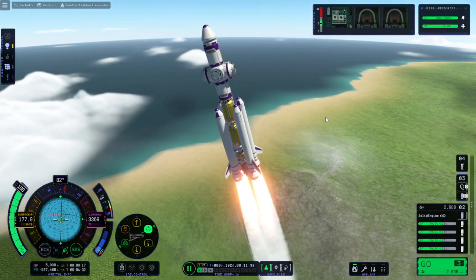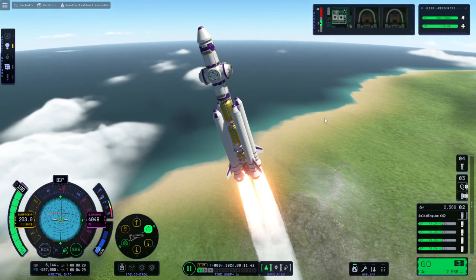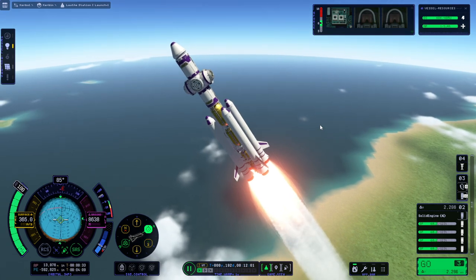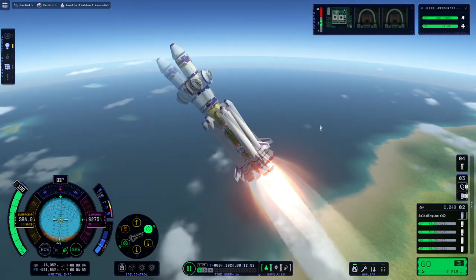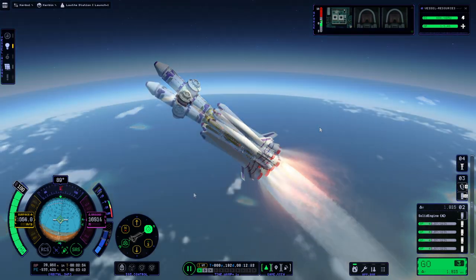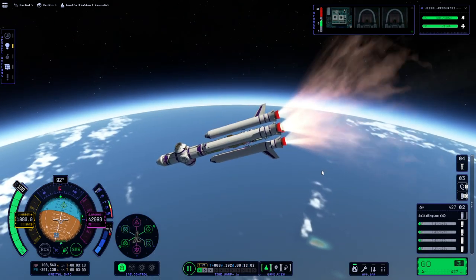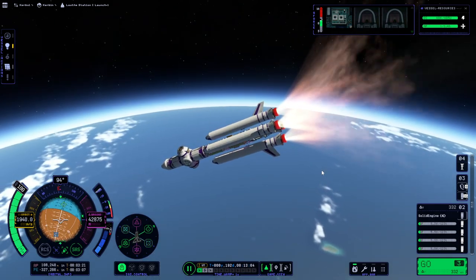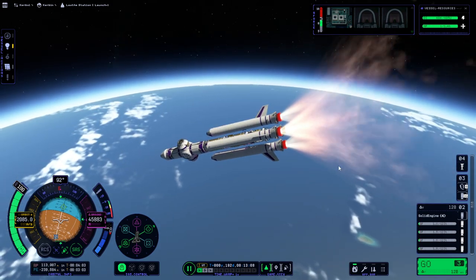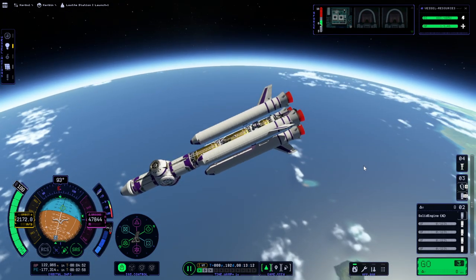Now I'll let it fall prograde. I'm nudging it a little bit, trying not to do too much. There are the aerodynamic stresses to worry about too. We have to flatten out now — going a little bit high on that apoapsis, but pretty good.